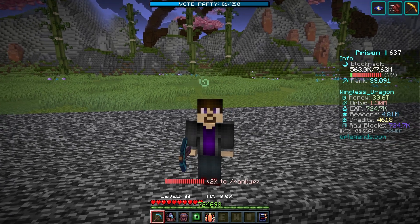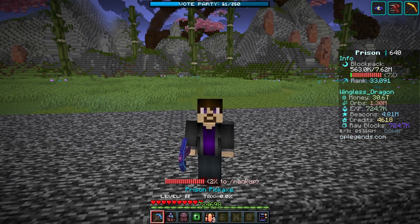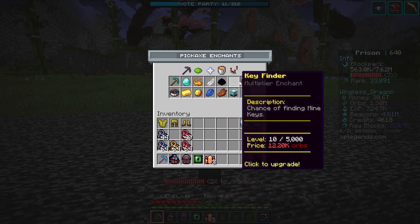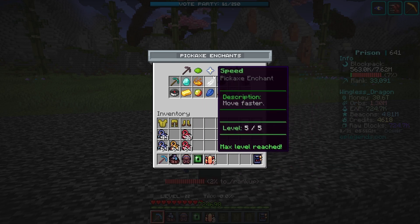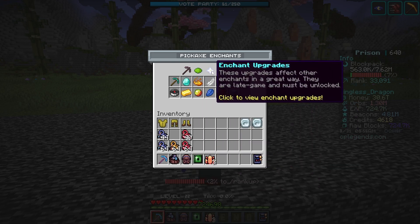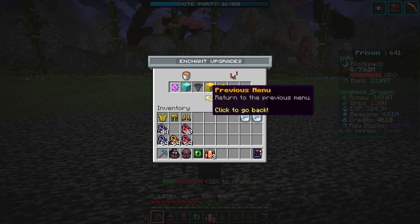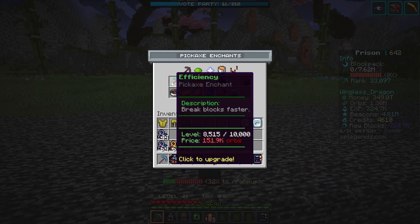To access your enchantments on your pickaxe, just highlight it — same thing applies to the backpack — then right-click it. When you do, you'll have all these enchantments available, and some special enchantments after you've upgraded some of these moving forward. Let's go in order of what they are.